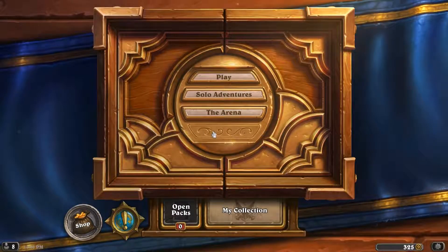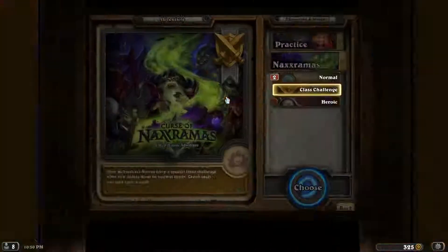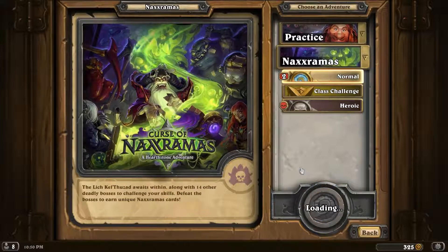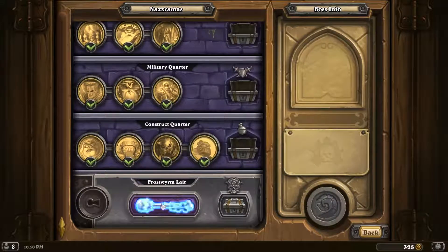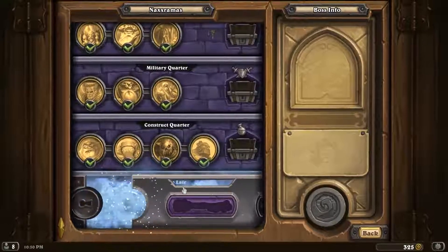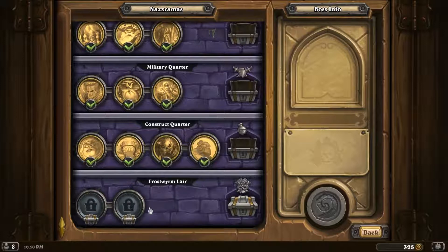Hey, what's going on YouTube, it's Chuckles again back with some more Curse of Naxxramas. The last quarter opened up — Construct is done. Frostwyrm Lair, the last spot. 'Come face me, interloper.' So I believe this is episode 14 of our adventures here, and there's only two bosses.